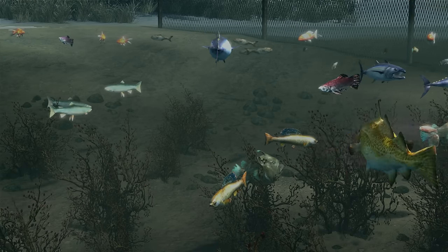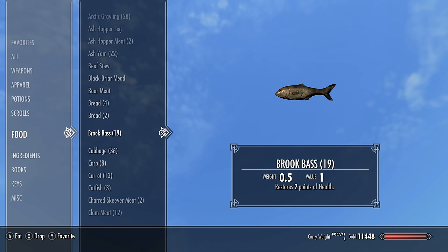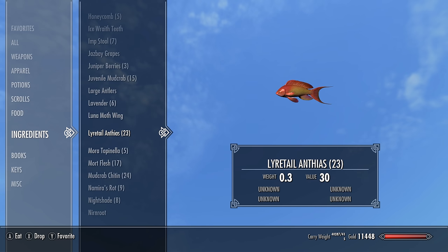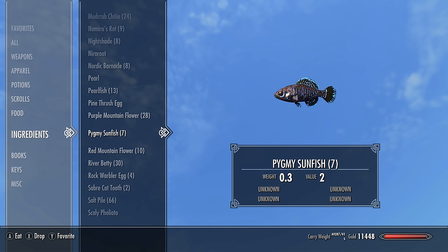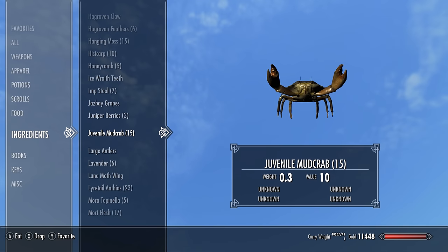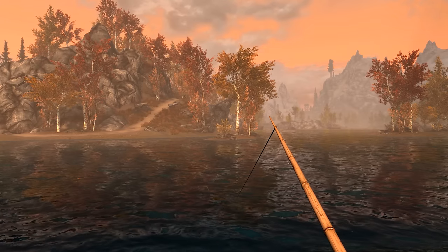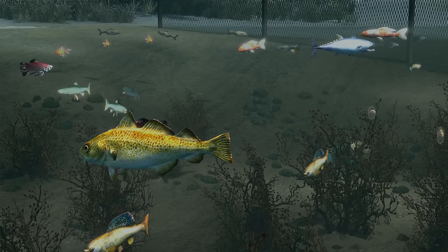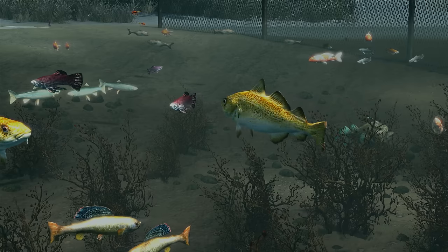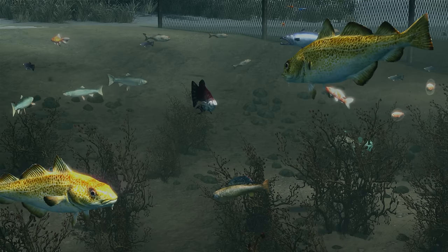So with that quick and easy guide we have now gone out and found all 21 new fish: the angelfish, the angler, the angler larvae, the arctic char, the arctic grayling, the brookbass, the carp, the catfish, the cod, the direfish, the glass catfish, the glassfish, the goldfish, the lyretail antheus, the pearlfish, the pygmy sunfish, the scorpionfish, the spadefish, the tripod spiderfish, the vampirefish, and the bonus juvenile mud crab — all within minutes instead of hours. If you do know of any other secret spots to find these fish, please leave a comment.